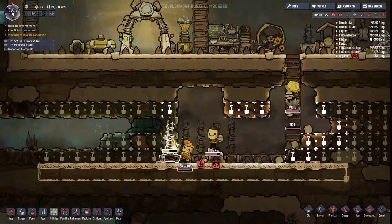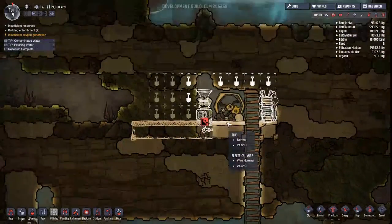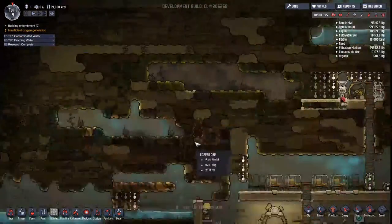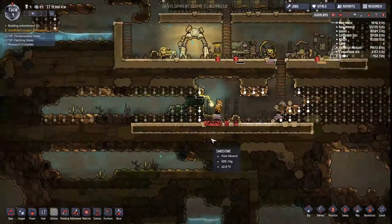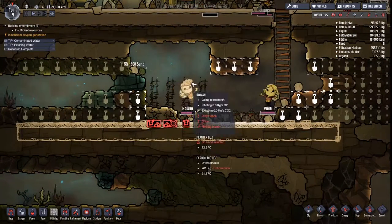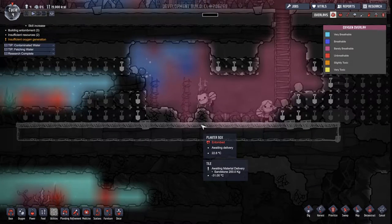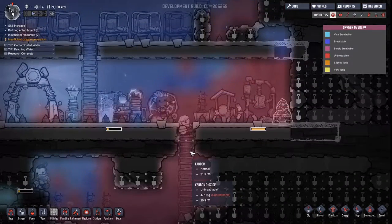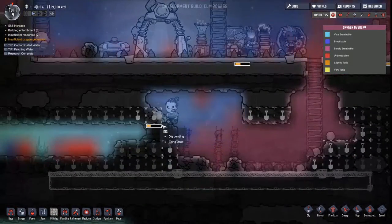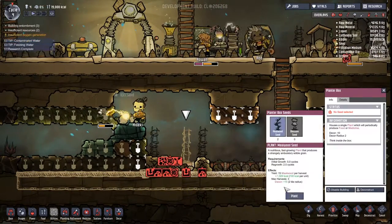We'll have extra planters for things we'll need later on — that's good. Hopefully they get to work up here soon. We're going to need that mealwood soon, I know that much. Get it, Rowan. But at least these oxylights are creating oxygen in here now — that's good. Oh, we got more mealwood seeds.